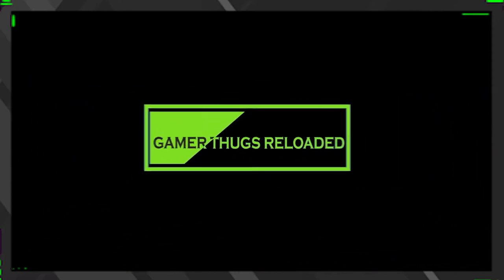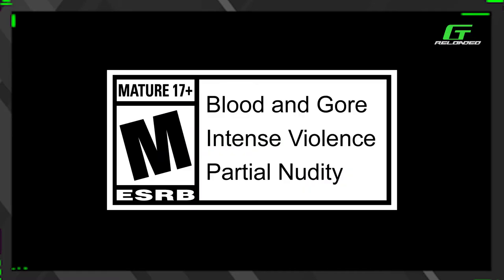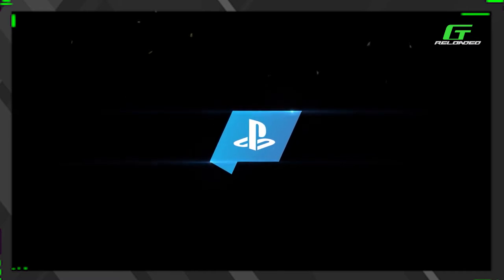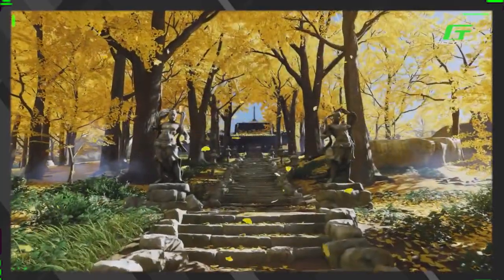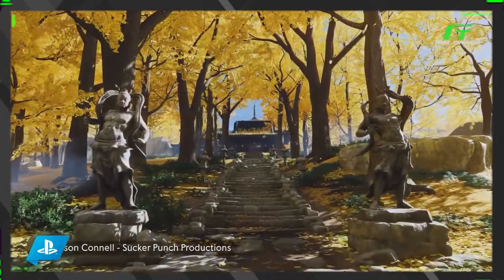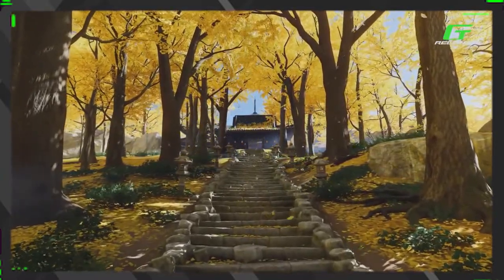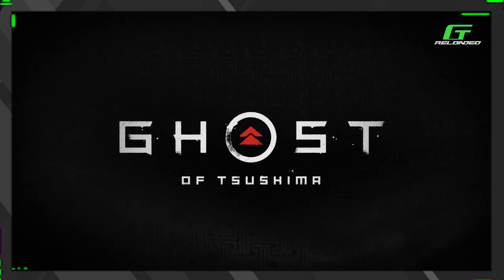Well hello fellow gamer thugs! Today's video is Ghost of Tsushima gameplay from the PS4 State of Play. This is Sucker Punch's game — they made inFamous Second Son and inFamous First Light, which are great games. Let's hop in and look at combat, customization, special modes, and explore the world of Tsushima. Pretty catchy title, right?